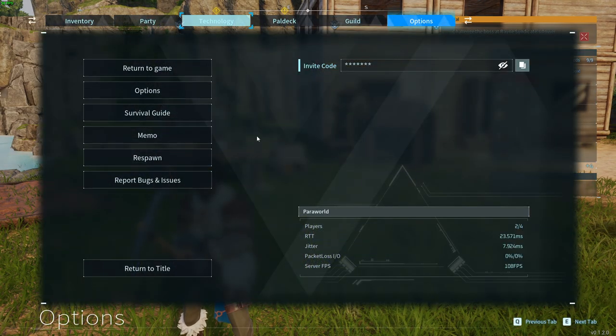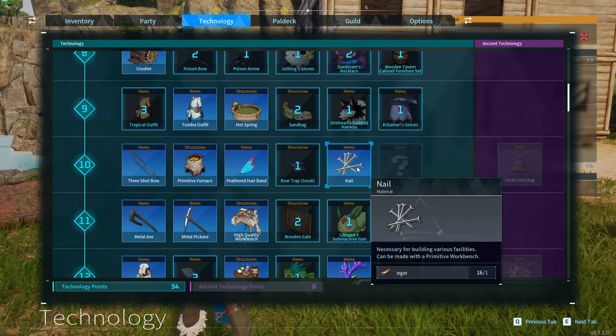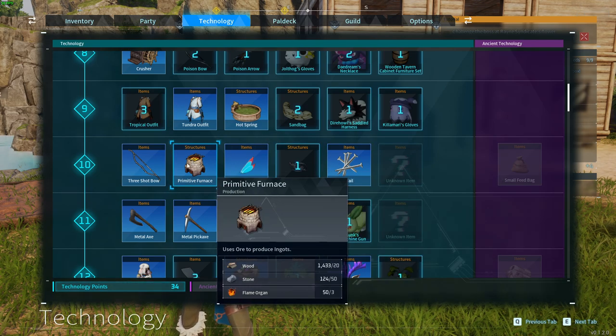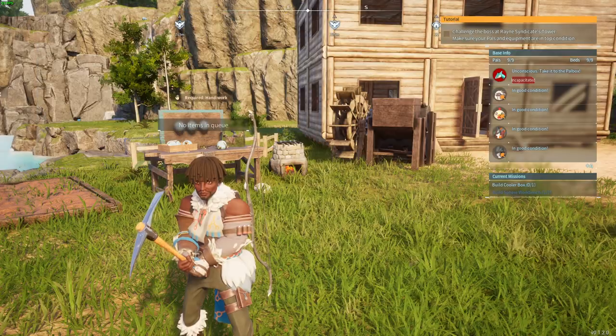Let's start by going to Technology. There are a few things that we need to do. The first one is that we need Nail, of course. At this moment we can unlock it at level 10 and we also need the Primitive Furnace. We need to have it in our base which, similar to Nail, can be unlocked at level 10.